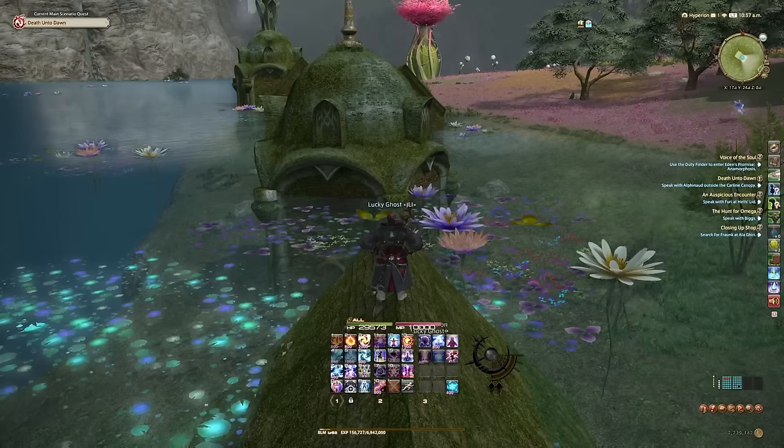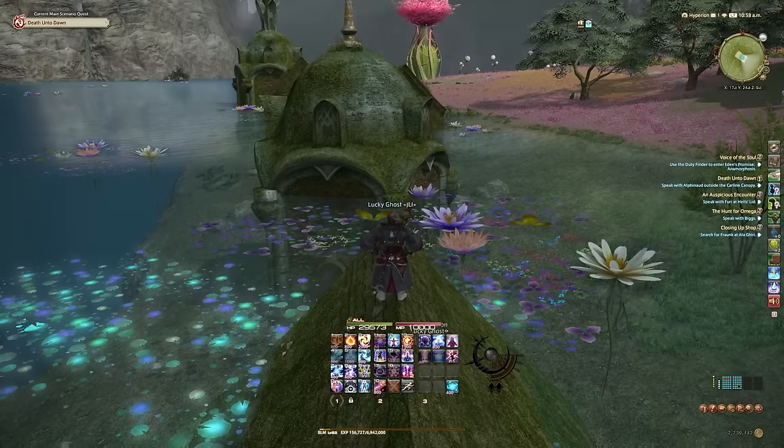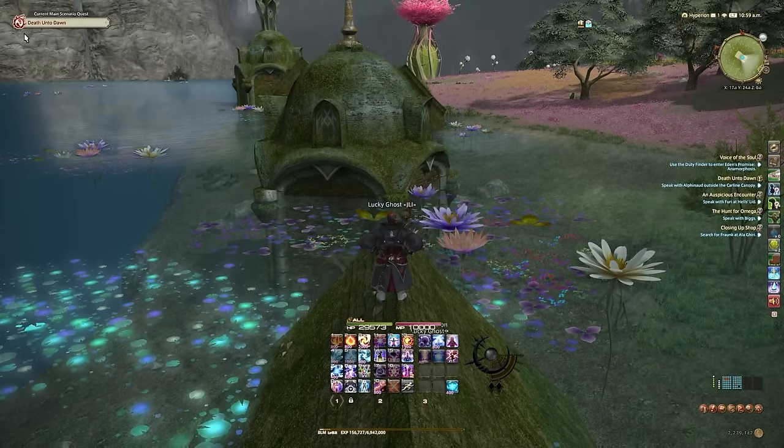The next type of quest you should keep up with alongside the MSQ is your job quests. Job quests happen every five levels until 50, every two levels until 60, and every three levels until 70. At 70 they're replaced with role quests, which you'll be forced to complete before continuing the MSQ at level 80. These job quests provide story lore behind your job as well as unlock passives and abilities. So it's very important that you do these, otherwise you'll stop unlocking new abilities and passives, severely limiting your character's power.